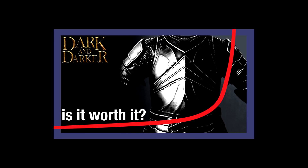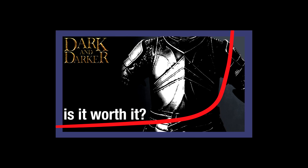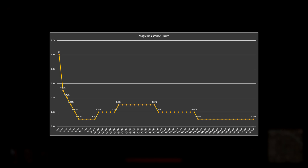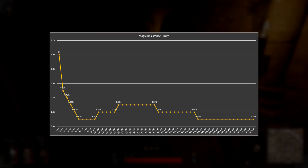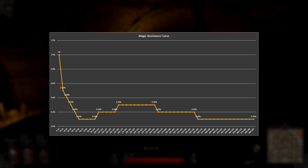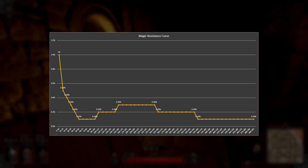After my armor rating analysis, it was requested a few times that I cover magic resistance as well. There's not a whole lot to cover here. Magic resistance works the exact same way as armor rating — it's a flat value that gets converted into a damage reduction percentage, and it even follows the exact same conversion curve. If you want to know how that curve works and what kind of impact it has on your effective health pool, refer back to the armor rating video.